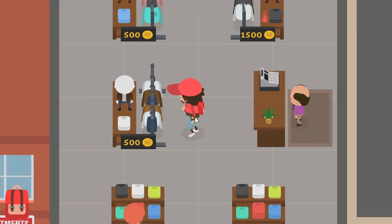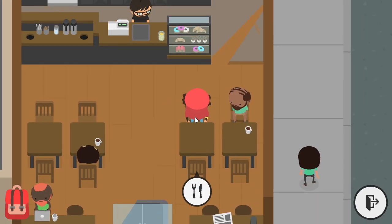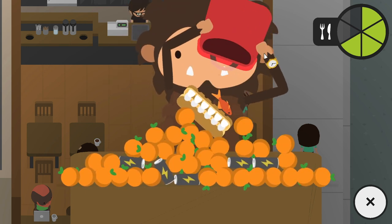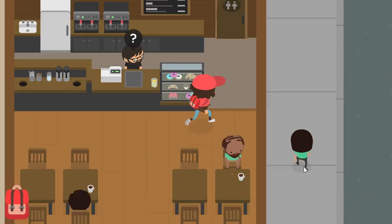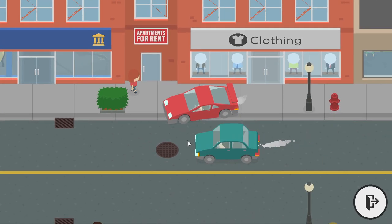Thank you sir for giving us a free watch! Okay, so now let's go to the tea shop. I want to show you one thing — just go to the table, and as you can see the gold watch is right there on our hand. It looks really nice. This is one of the glitches that I like the most.